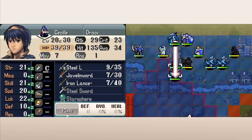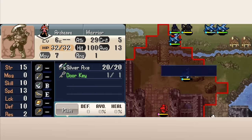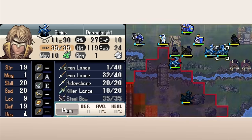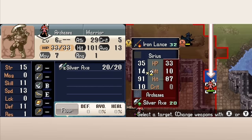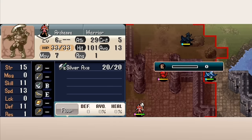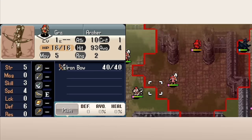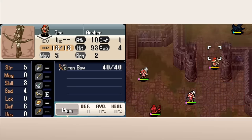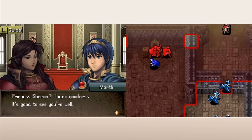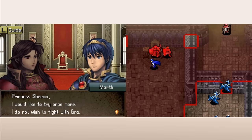This recruitment is a massive flavor win. It doesn't change your approach to the map that much, since the wimpy units don't attack you anyway, but it's fitting for Sheena's character that she won't join your army if you kill her men. It's also a fun little check on whether or not the player is paying attention and how bloodthirsty they're being. If you're killing dudes left, right, and center, you're going to miss the recruitment, and you'll even have to kill a character you maybe used in the previous game.